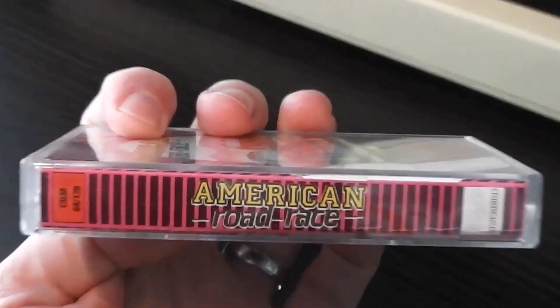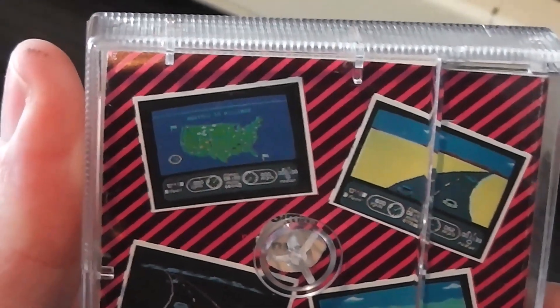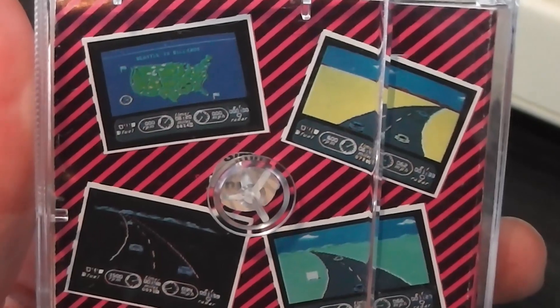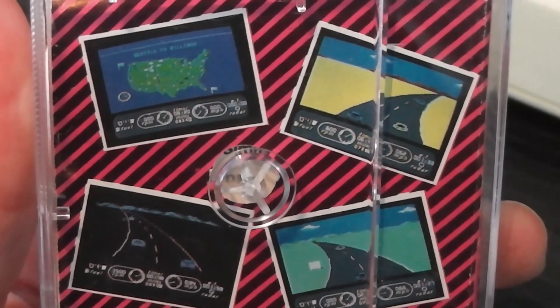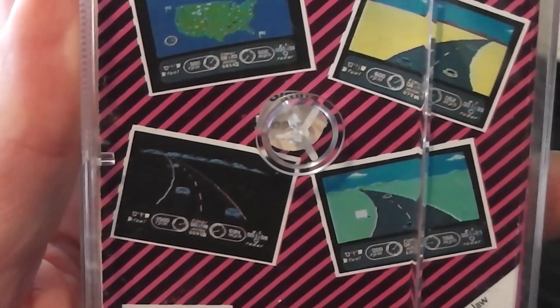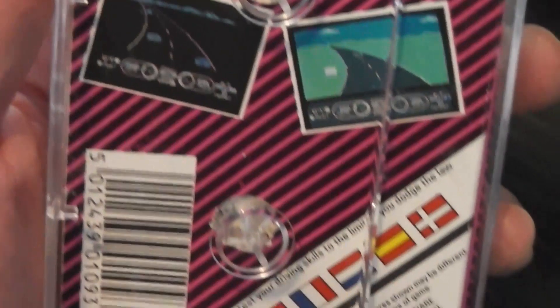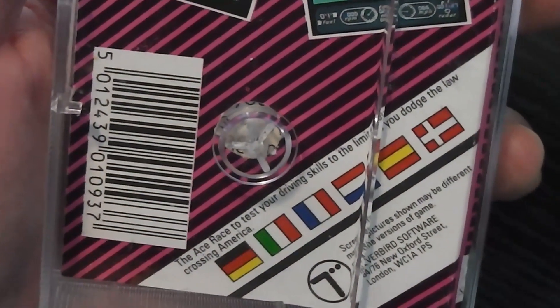The logo 'American Road Race' is pretty lackluster as well, obviously shortened from the original title. On the spine you've got that logo, and on the back cover there are the usual four screenshots — a map of America, some driving shots showing different environments: the desert top right, green landscape bottom right, and night time as well.